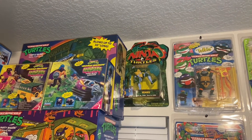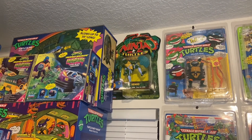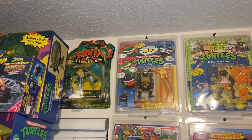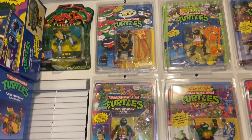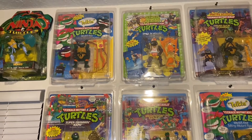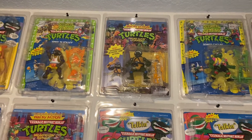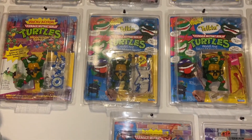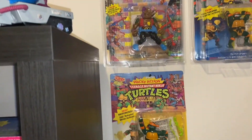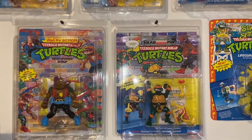Here's another wall with a few more cards. Next Mutations — that's the only one I got; it's probably the only one I'm gonna get for that line. Got some Talking Turtles. Wacky Action — I got all nine Wacky Action cards. Some source betting — I think I need one more to complete those. Head Spin and Bebop. Rock and Roll Michelangelo. Head Drop-In Michelangelo.